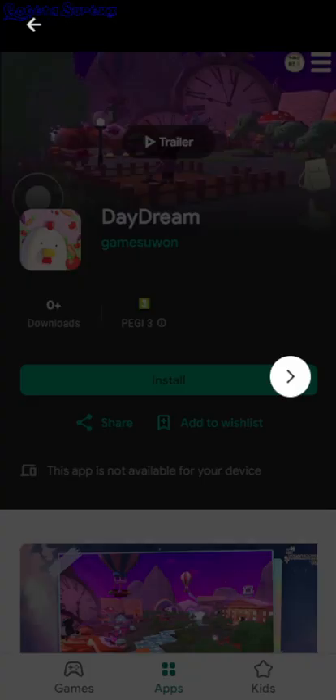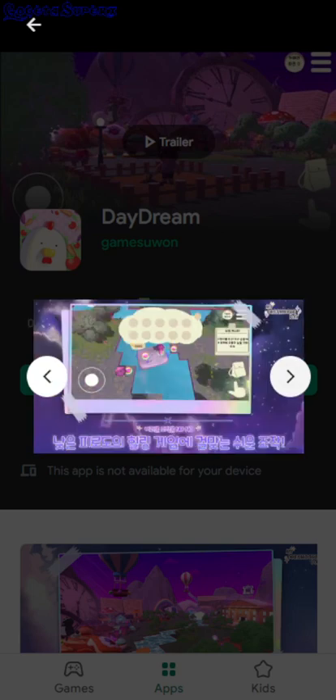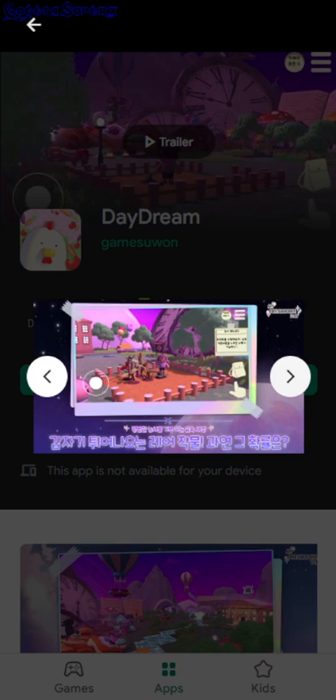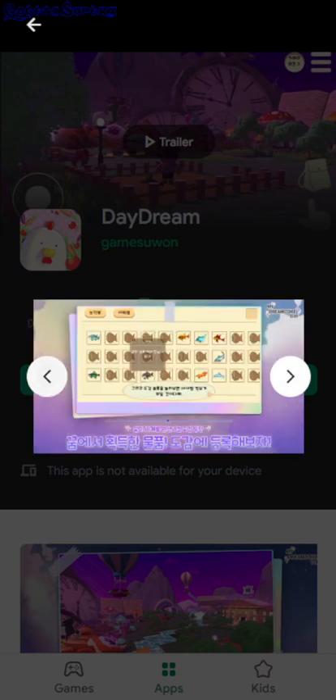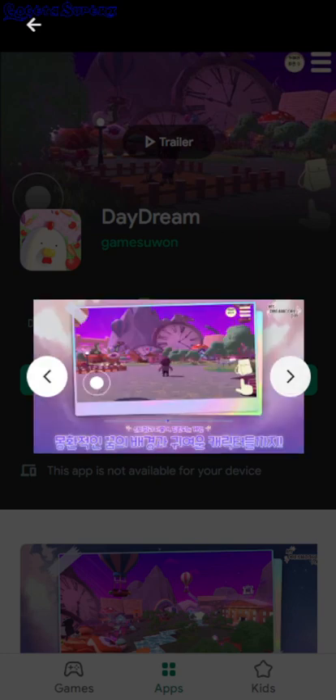Daydream. So this is like a social game. You have your character and then you can go around this town, and it seems like there are some kind of mini games — maybe fishing, swimming, and farming. And this is like a fishing screen, so definitely a lot of fishing. You can collect different fish.